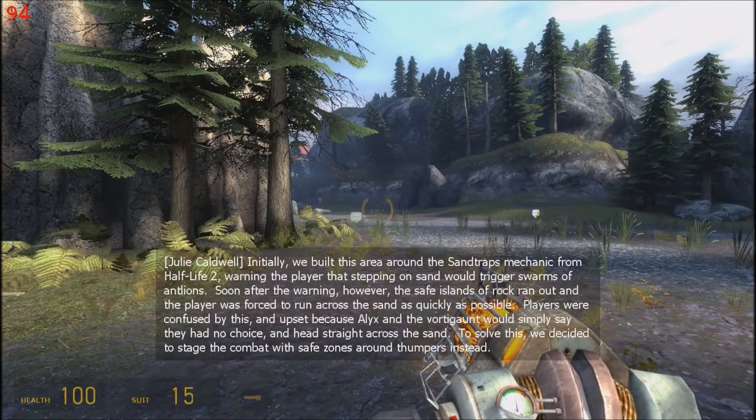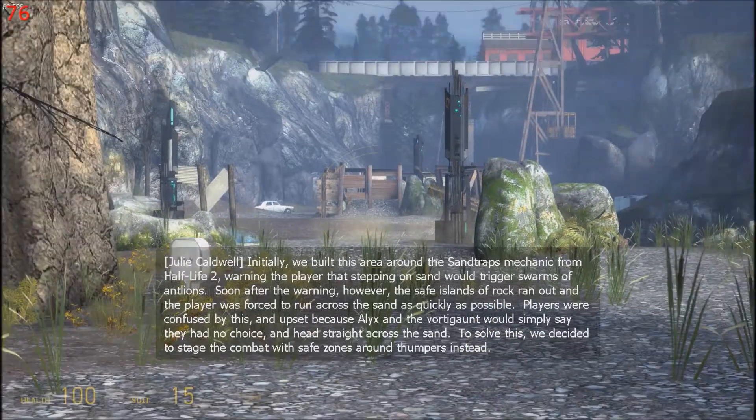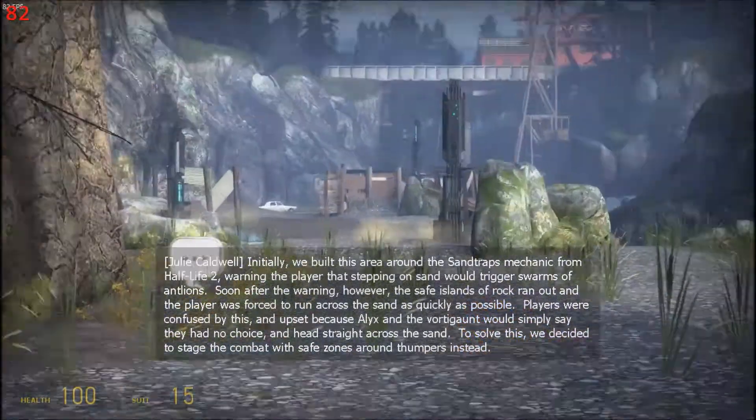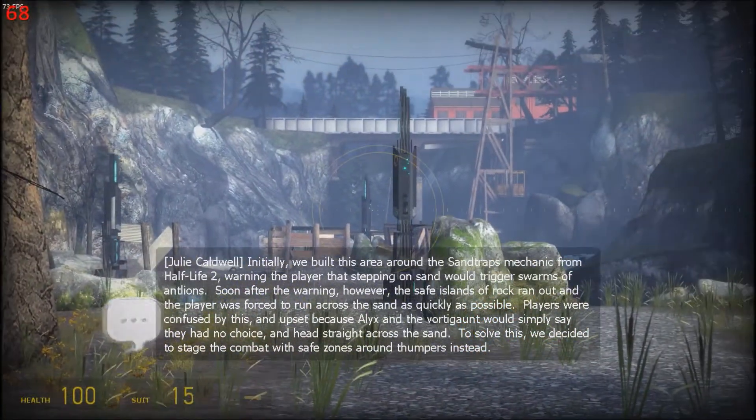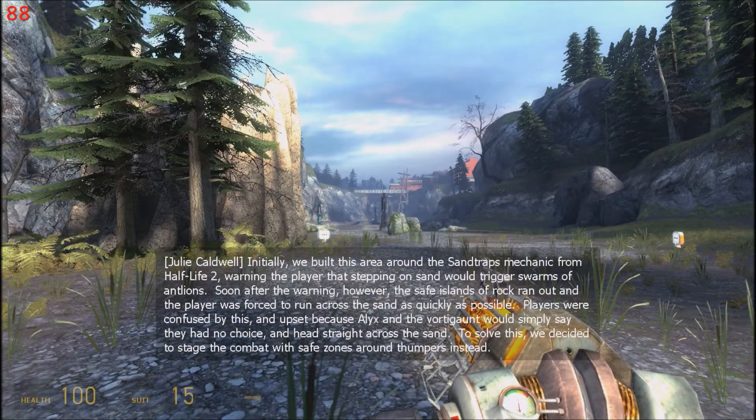Initially, we built this area around the sand traps mechanic from Half-Life 2, warning the player that stepping on sand would trigger swarms of antlions. Soon after the warning, however, the safe islands of rock ran out and the player was forced to run across the sand as quickly as possible. Players were confused by this, and upset because Alyx and the Vortigaunt would simply say they had no choice and head straight across the sand. To solve this, we decided to stage the combat with safe zones around thumpers instead.